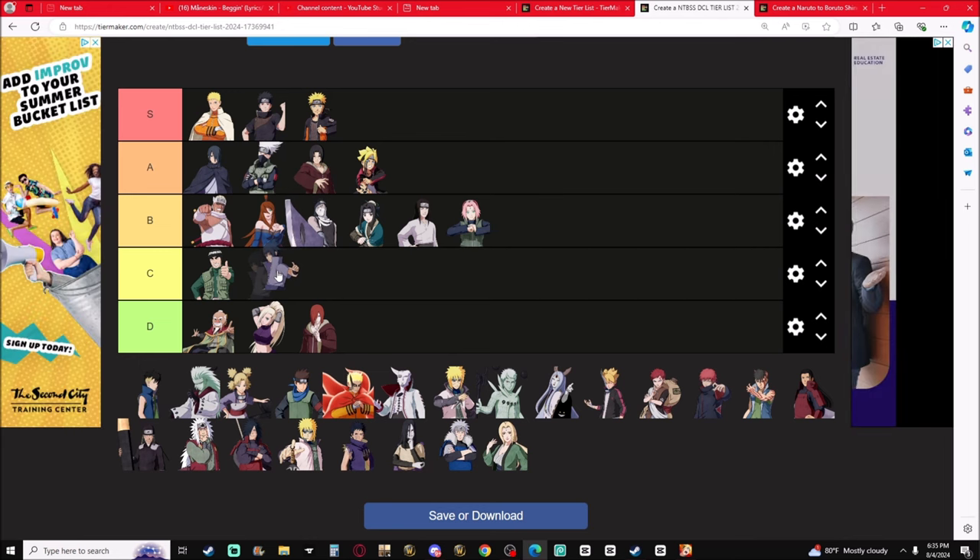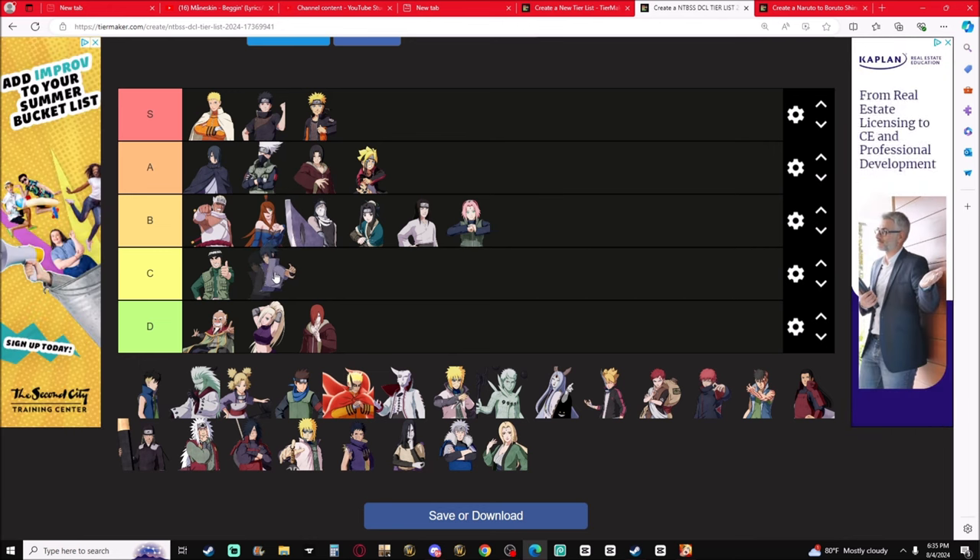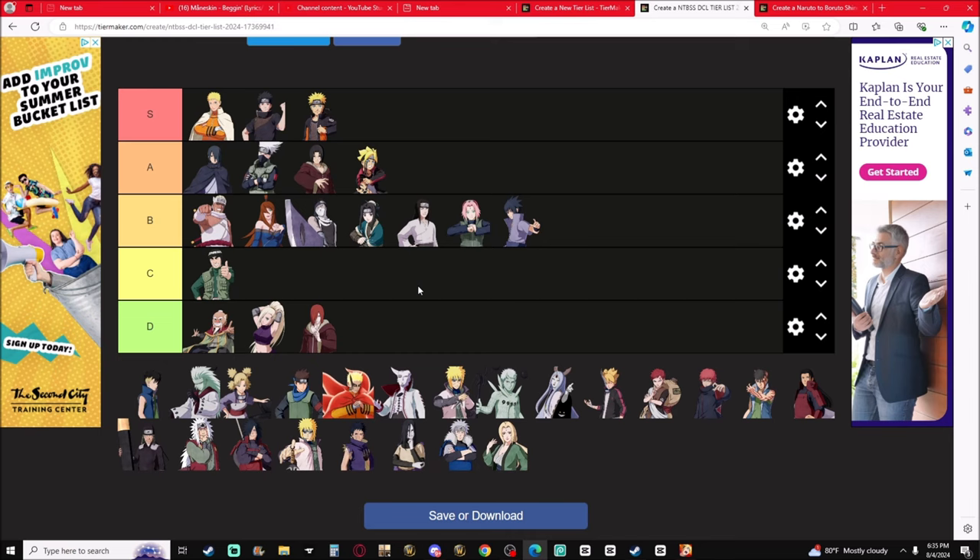Sasuke Defense — Susano Armor and Heavenly Hand Power. B-tier. You can cancel it, Boruto Stream cancels it, Kamoi Lightning Blade can burn them, you can Tsukuyomi them, you can hide inside it. It just falls right below the line of the others.